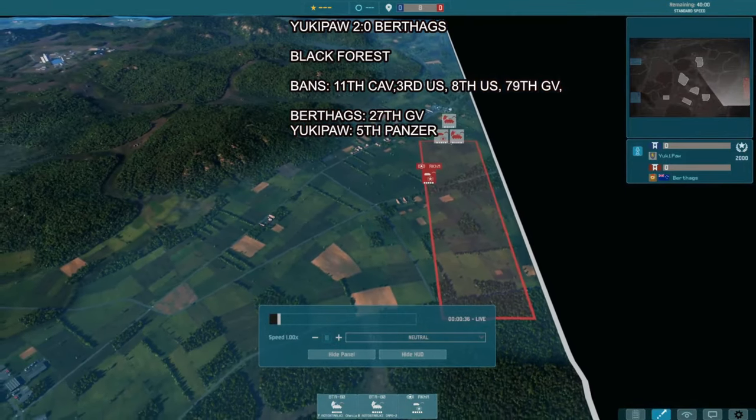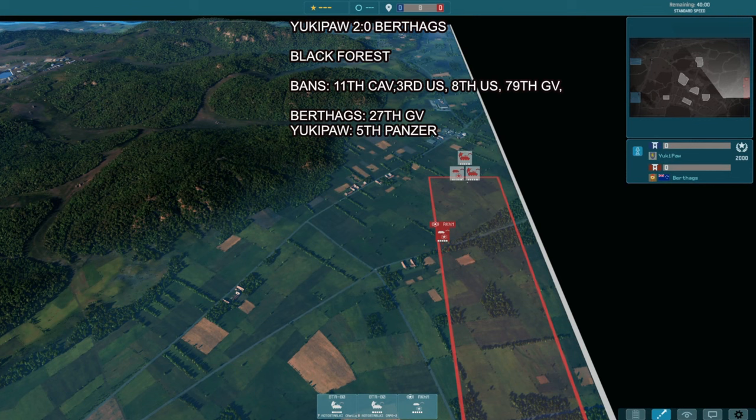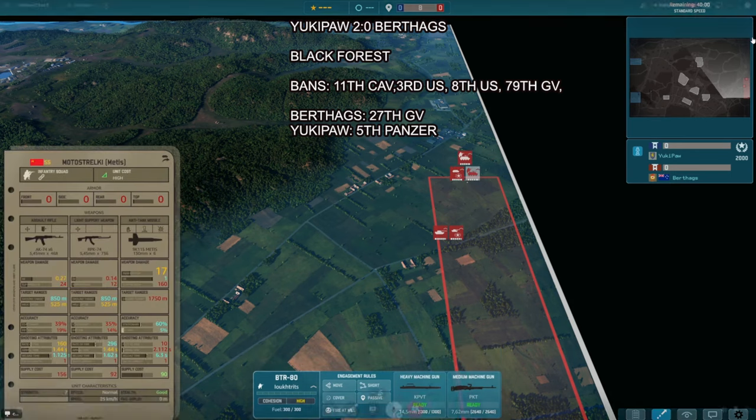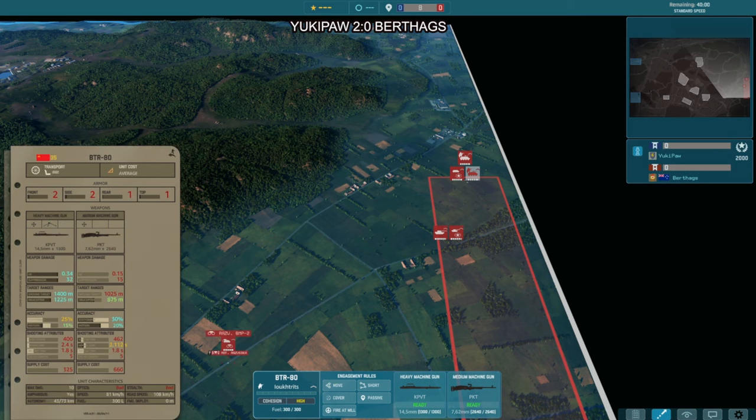The motorcycle recon is a very standard unit. Being brought out with a BTR-80 — the BTR-80 is an excellent transport with two machine guns and pretty decent armor, but it is 35 points, which makes it a little bit more expensive than basic infantry.